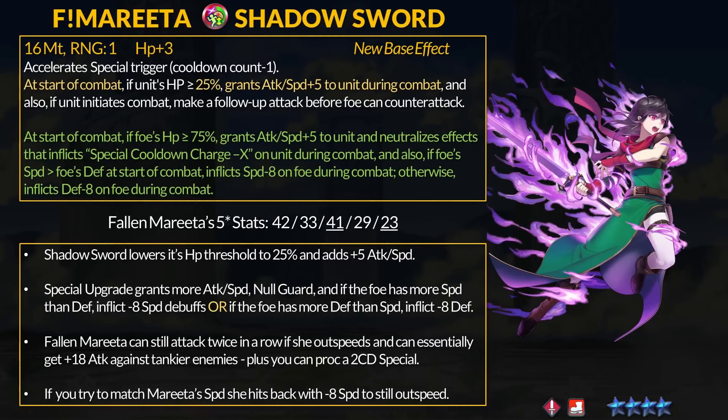Our next refine is for Fallen Merida and her Shadow Sword — she is a speedy sword master. Shadow Sword excites specials, and at start of combat, if Merida has at least 25% HP, she gets +5 attack and speed, and if she initiates combat she can make a follow-up attack before the foe can counter. Shadow Sword's HP requirement was dropped from 50% to 25% for more flexibility. It still gives Merida desperation when healthy and now grants +5 attack and speed.